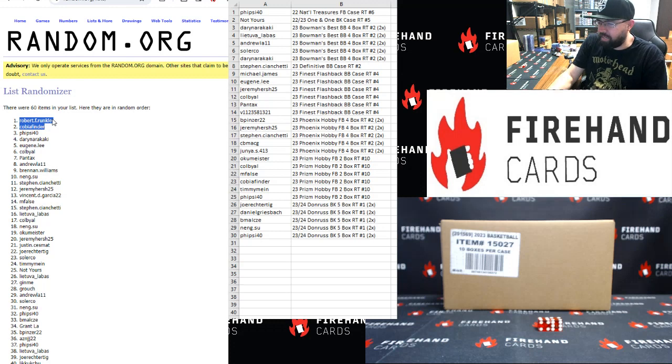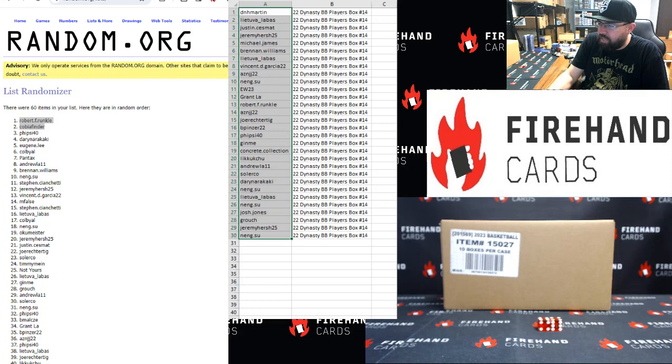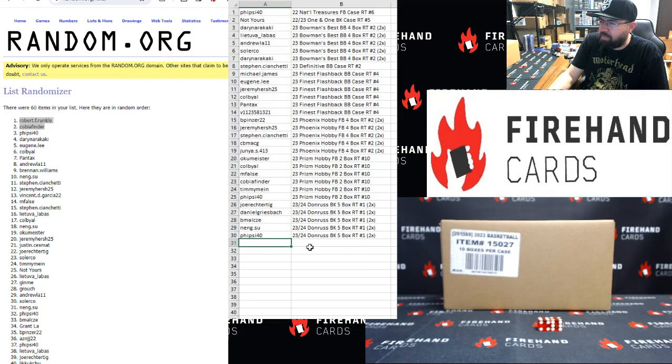That'll do it for our Mega Filler, guys — that quick. Thank you for joining in. Thank you guys again for your support of Firehand Cards. Good luck to you guys in our upcoming breaks throughout today's show. Those of you guys that finished outside the top 30 are in the Dynasty Players Box, and those inside the top 30 have the break spots you were drawn into. Robert and Cobia, I'll add your store credits in just a moment. Thank you guys again for joining and for your support of Firehand Cards. Until next one.